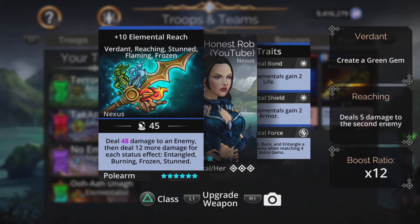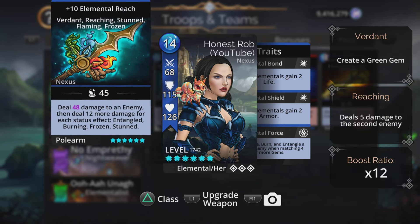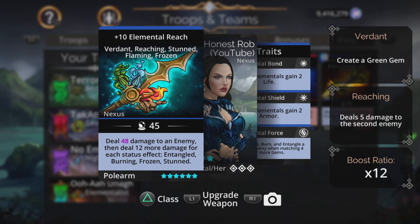This one entangles the first enemy and does true damage, so entangle is in that description — that's why it appeared. Same as this one: entangle the first enemy, it's part of the spell. But this one here doesn't actually have any entangling effect at all. It does damage to an enemy and does 12 more damage for each status effect of entangled, burn, frozen, and stunned. It says entangled with a D on the end — that's the only reason it appeared.